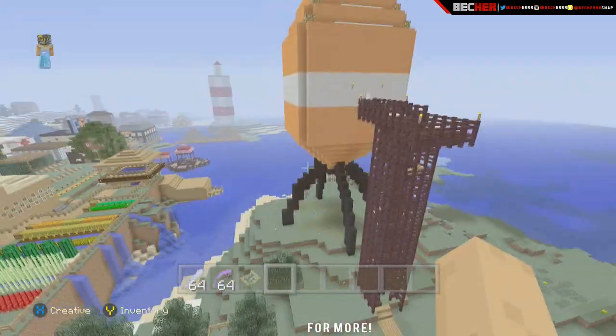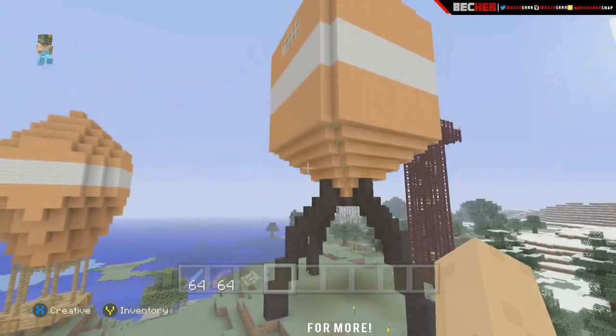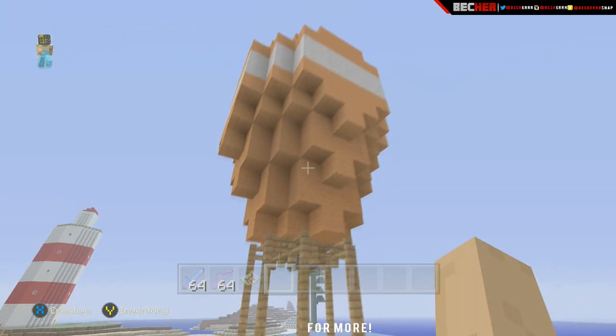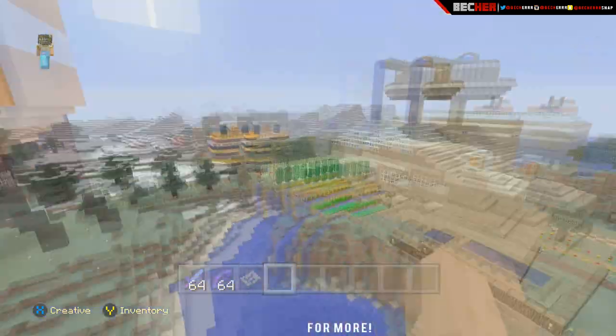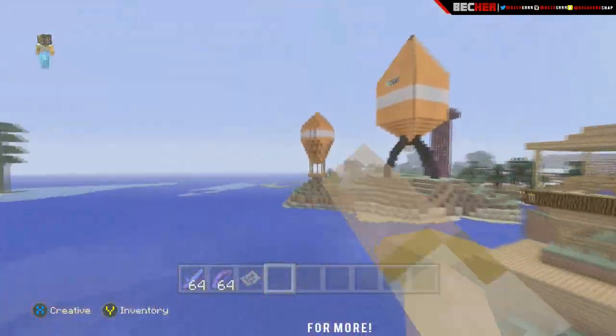The rocket ship looks like a carrot — I don't know why, it just does. Here's his hot air balloon that he made. I forgot the exact number of videos, but he built that for a milestone.